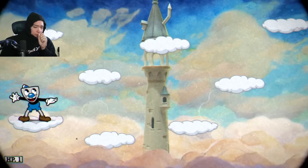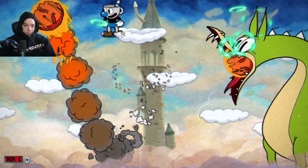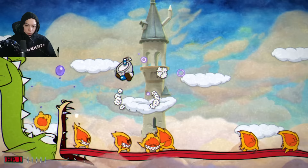Grim Matchstick on expert I thought would suck, but with the Cursed Relic you have an abundance of weapons at your fingertips. I always go back to old reliable Roundabout for the first phase, then switch to the Lobber — the best weapon for Grim Matchstick. Lobbing all over him just melts him. Once I discovered the Lobber tech for this boss, it got a lot easier.